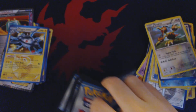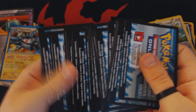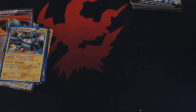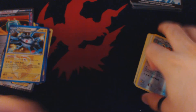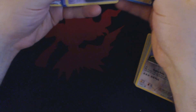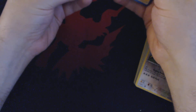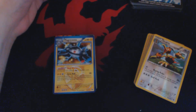Just in review: we opened up 36 booster packs out of a box. We have our 36 Trading Card Game Online code cards, and 35 reverse holo cards — because the Dowsing Machine we opened earlier was an A-Spec, which takes the reverse holo slot. We also have all of these really cool cards, including our Goat, our Moltres, our Articuno, and our Lugia. Thank you guys for watching, and I hope to see you next time.